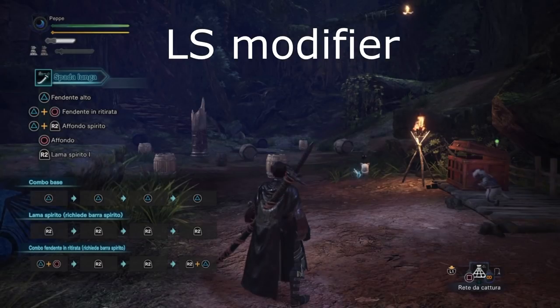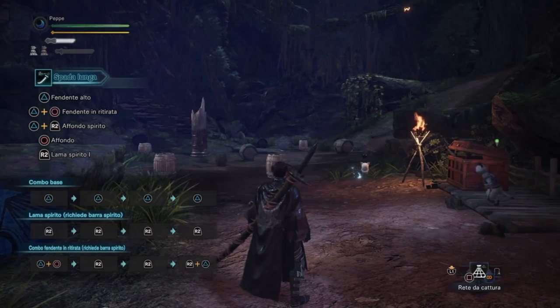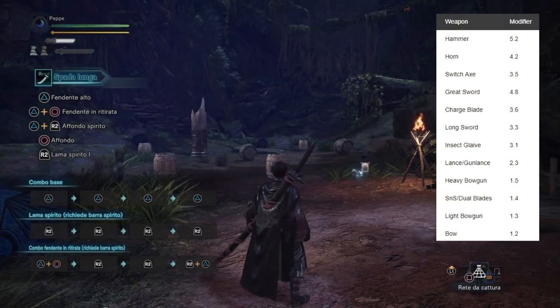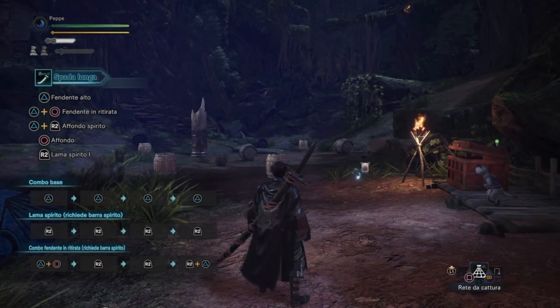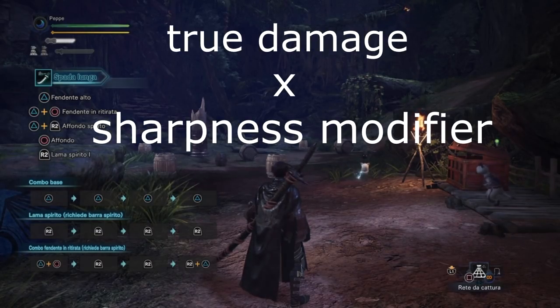Per la Longsword il moltiplicatore vale 3,3. Se siete curiosi e volete sapere i moltiplicatori delle altre armi, ci sono i link qui sotto per scoprirli. Dopodiché, questo valore che ottenete si moltiplica per un moltiplicatore di acutezza.